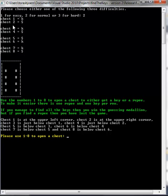Here you see I have chests one through eight. For easy mode and normal mode the clue will be a key and a rupee, or coin, or dollar — whatever you prefer to call it. There is one key and one rupee on each row, just to make it clear, so it's a 50% chance of either getting a key or a coin. What you want to find is all the keys.